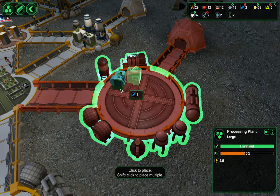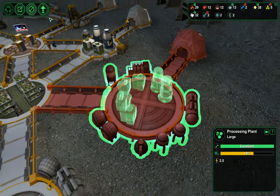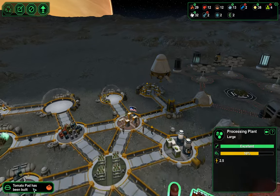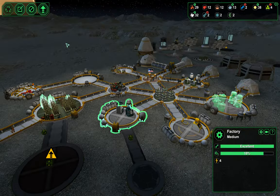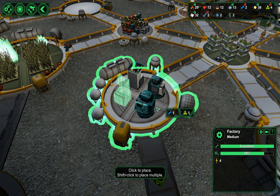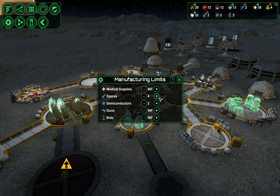We don't have hardly any metal, so let's just do two of these and call that a day. To get ourselves ready for that, we want to be manufacturing weapons — we'll need even more semiconductors. I'm going to increase the spare limit to five on the off chance that some free metal comes around, and I'm going to increase the semiconductors to five. I don't expect any of this to be built.